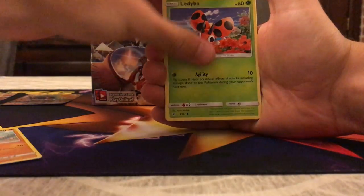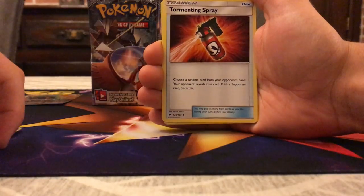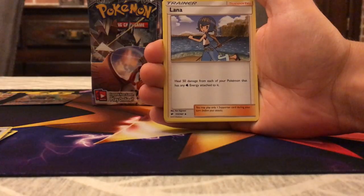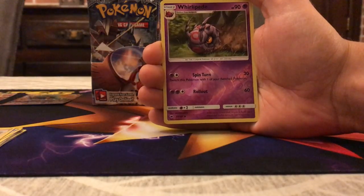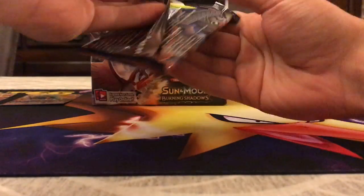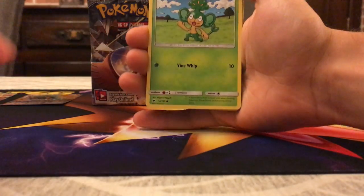Horsea, Mudbray, Ledyba, Hoothoot, Baltoy, Energy, Heatmor, Tormenting Spray — not a good item card since it relies on luck — Lana, also something I haven't pulled yet. Lana lets you heal 50 damage for each of your Pokémon that has a Water Energy attached, and it also works with Rainbow Energy. Wobbuffet and then Tangrowth as the rare — don't want to pull that. But I'm so happy with that Acerola; now I don't even have to search for one. Guzma would have been better, but I'm not complaining at all — and this is still the first part of the box.